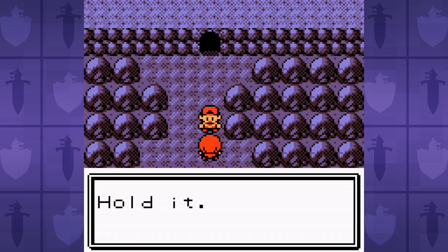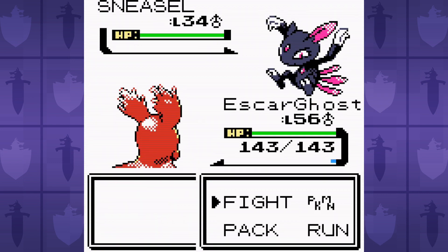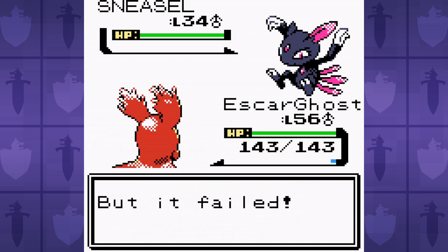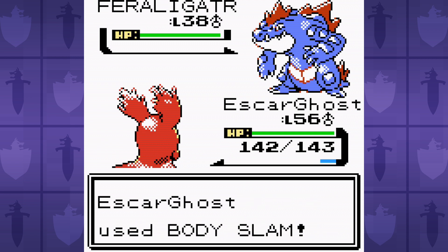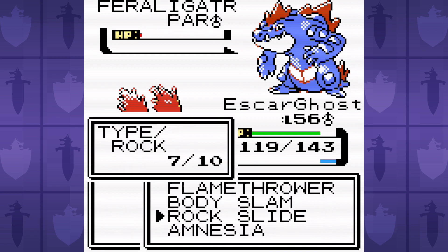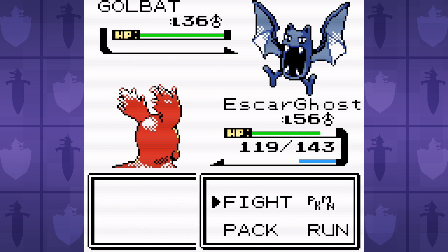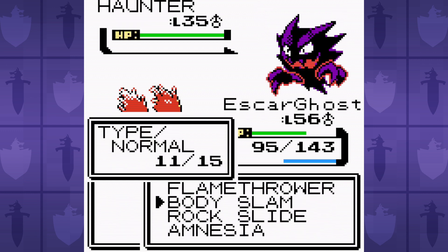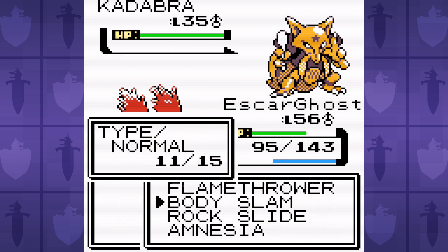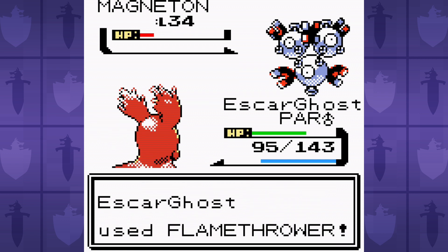Before the Elite Four, we traverse Victory Road to take on our rival Bubs one last time. For once, Bubs is not a problem. In fact, I beat him on the very first try. This is entirely thanks to him leading off with Sneasel, which leaves us free to set up Amnesia because Sneasel is such a bad Pokemon in this game. That challenge, by the way, will be coming to the channel pretty soon. We smack around Bubs' Pokemon with ease, which is a refreshing change of pace. This battle's kind of like a nice sip of milk after a ridiculously spicy wing.